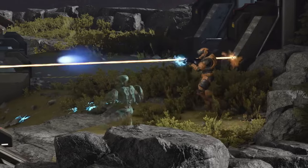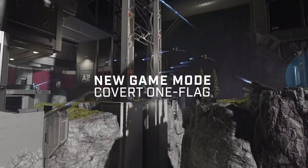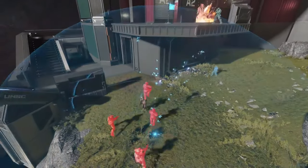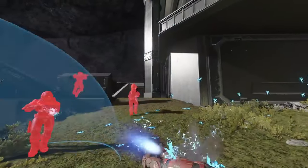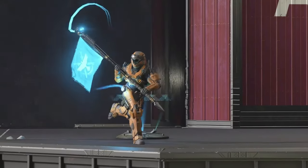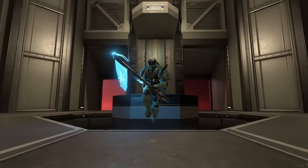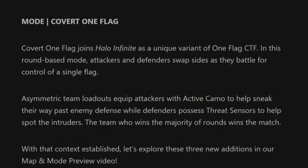Next we have the new game mode coming with this update, which is Covert One Flag. It joins Halo Infinite as a unique variant of one flag capture the flag. In this round-based mode, attackers and defenders swap sides as they battle for control of a single flag. Asymmetric team loadouts equip attackers with active camo to sneak past enemy defenses, while defenders possess threat sensors to help spot intruders. The team who wins the majority of rounds wins the match. Super cool stuff — cannot wait to try this mode out.